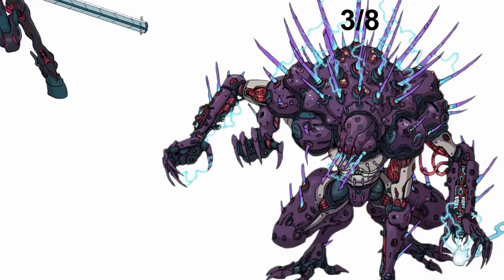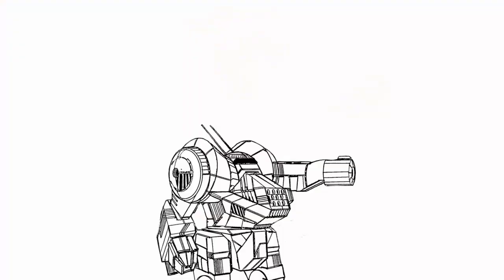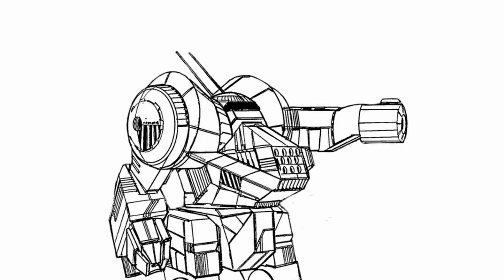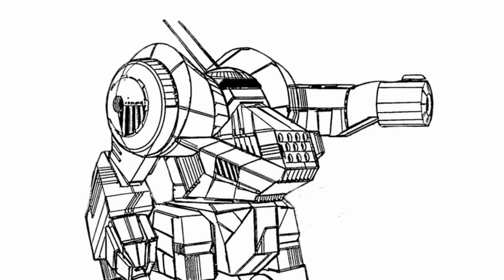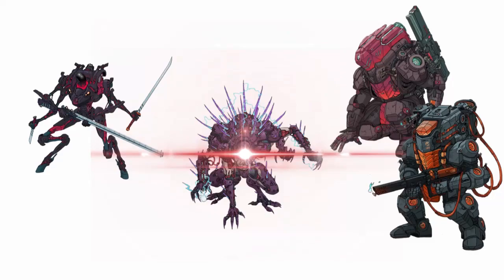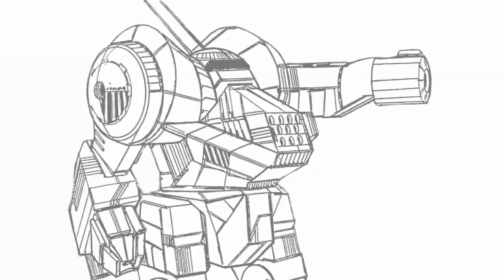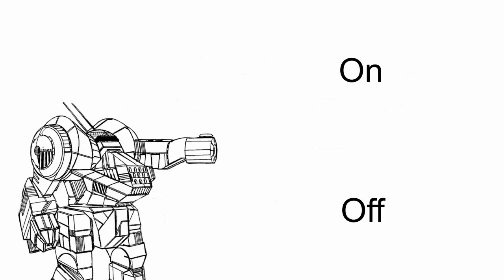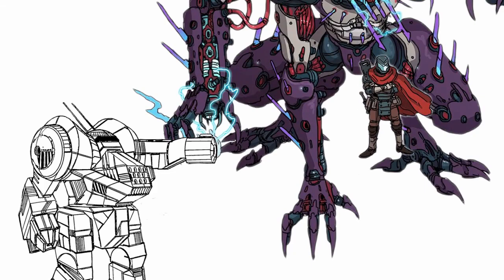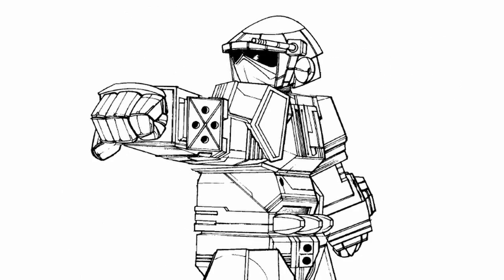Its second trait, Unstable System, causes the Manticore to explode at the end of your next turn when it is destroyed. Its third trait has by far the longest name of any trait with a proportionally long description: 'Castigate the Enemies of the Godhead.' During a rest or repair cycle, you can push the system further into instability. If you do, the mech will instantly explode when it is destroyed, killing you and everyone around you with ridiculous damage in a Burst 2 radius. You can turn this trait on and off each rest or repair cycle, but you must be within the mech for it to be active. So it's a suicide mech?